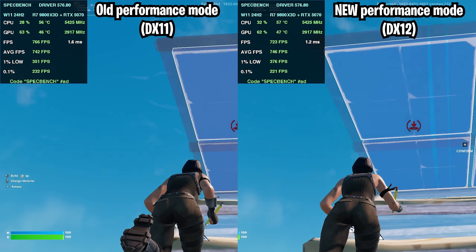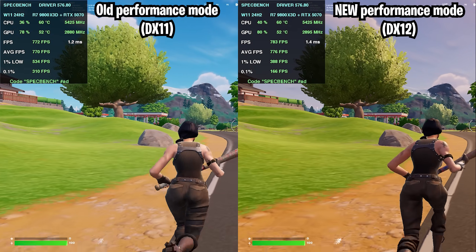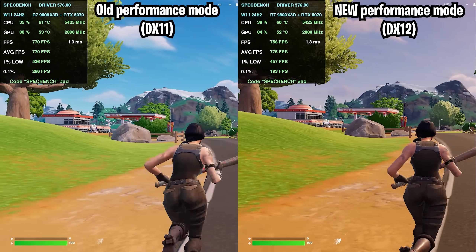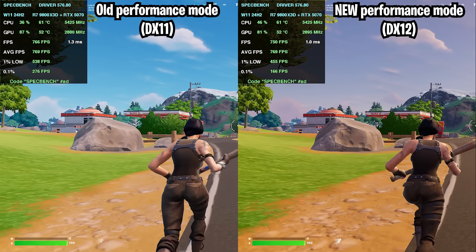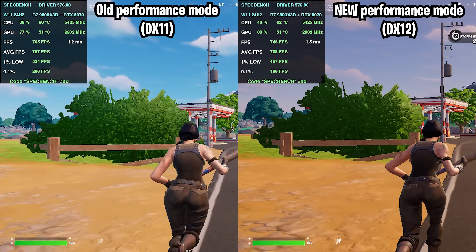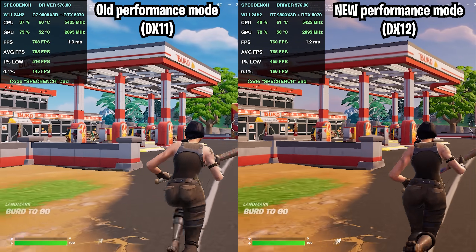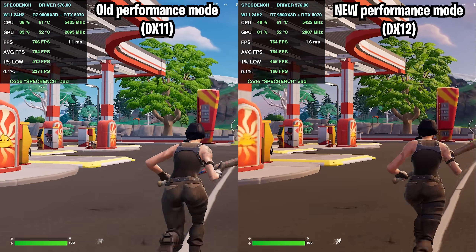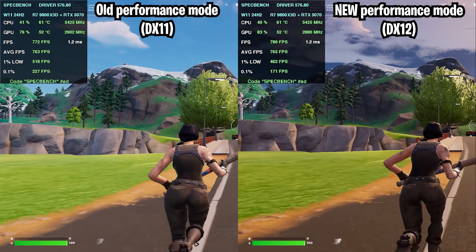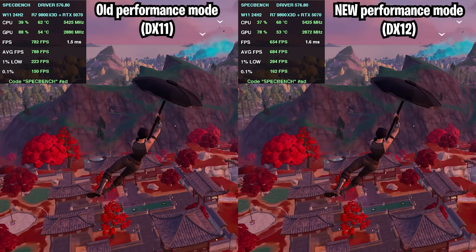We also tested it in-game in a custom match with me being the only player on the map — not using replay mode. One thing you notice straight away is the 1% and 0.1% lows are much better at the start on the old performance mode. As the benchmark goes on, the lows on the new DX12 performance mode do slightly increase but still stay slightly behind the old mode. Average FPS remains very similar on both, so the low differences could be down to run variance.